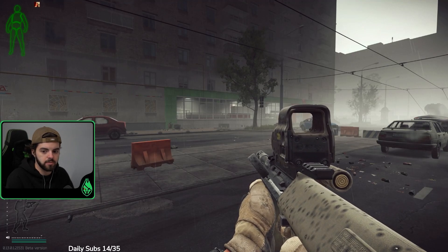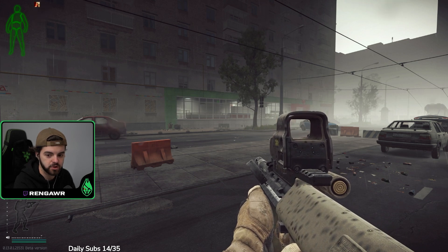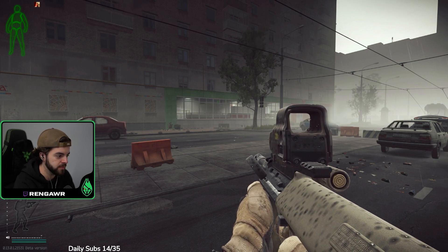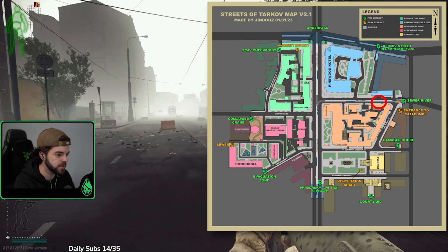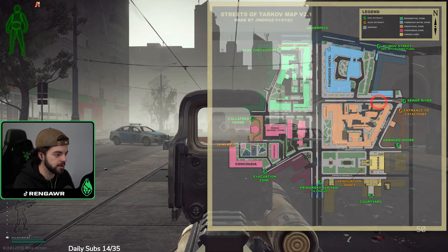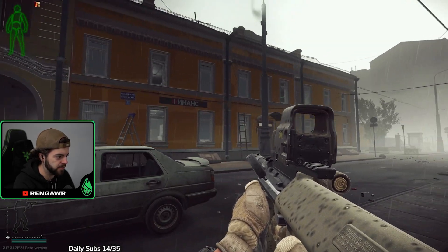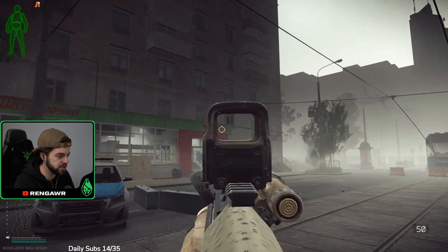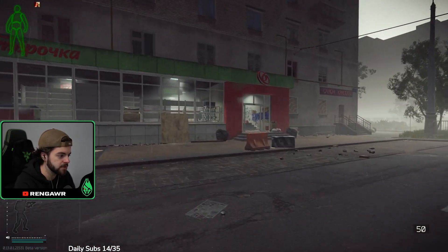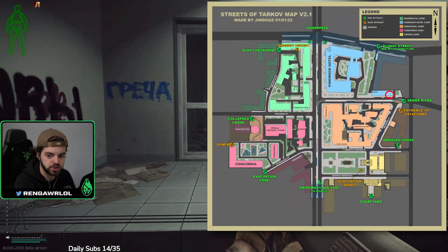This is a guide for the Delicious Sausage quest from Jaeger. You're going to have to walk into four separate stores. To start off, we are at the sewer extract on Streets — this is the middle right side of the map, close to the audit quest. We're going to be walking into this store with the number six on it. Head all the way over here — this is counted as the chef's store.